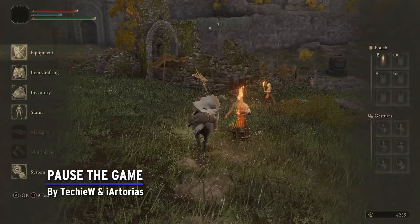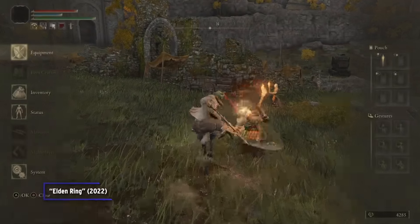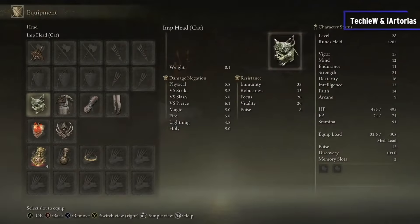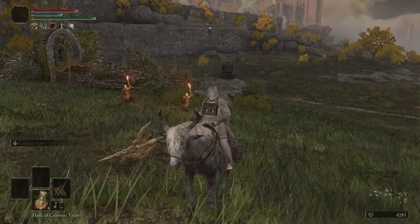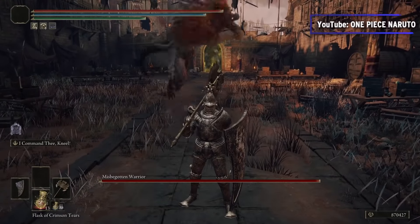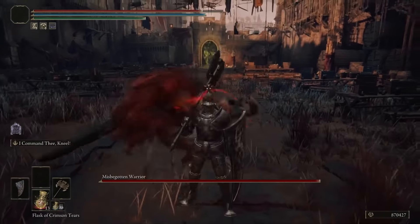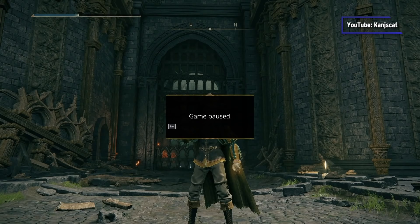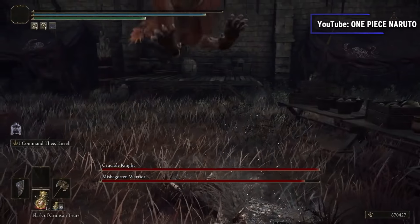Pause the Game by TechieW and I.R. Torius. FromSoftware really doesn't like you pausing their games, but sometimes life happens and you don't want to risk getting ambushed. There's already a sneaky way to pause the game by selecting Menu Explanation in the inventory screen, but this mod adds a standard pause feature for anyone playing on PC. The default mod lets you press P to pause, but you're free to rebind the key anywhere on the keyboard or on a controller. It's still nice to be able to take a bathroom break without worrying about getting killed.